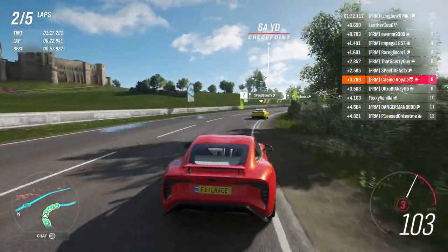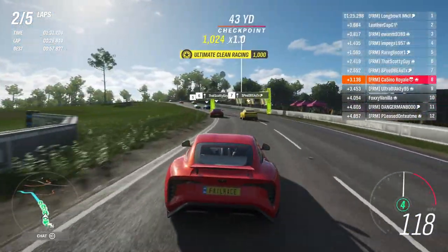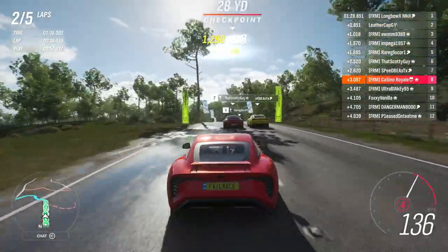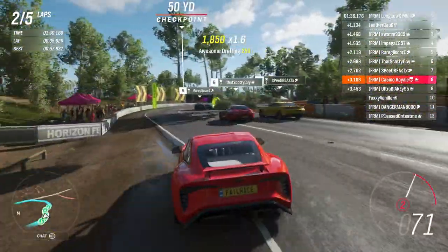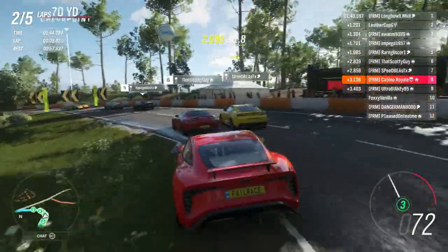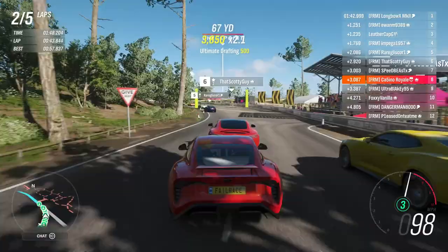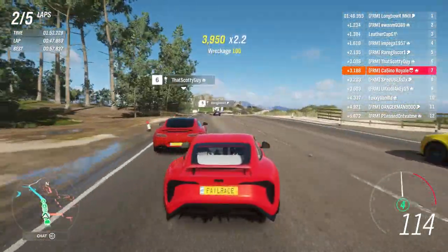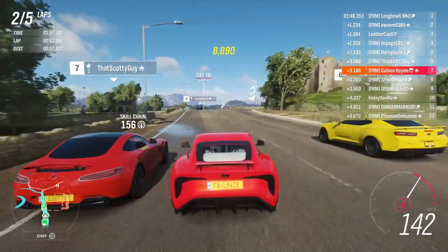We worked our way up through the field, cleared the GTR and the Shelby, and the Segato that was struggling around here. The Demon had fallen to the back. Up ahead we had Mercedes versus Camaro to get involved with. For me this was a case of trying to get through with losing as little time as possible. On the back straight Mercedes covers across, the Camaro gets a better run on the outside, and we end up getting a little bit squished in the middle.